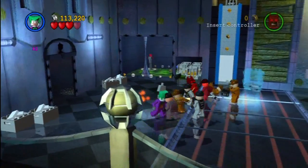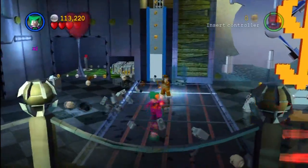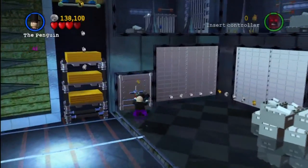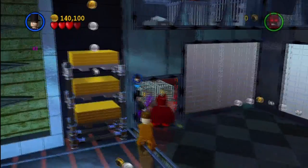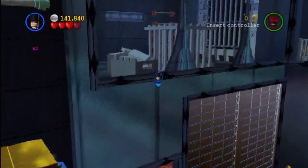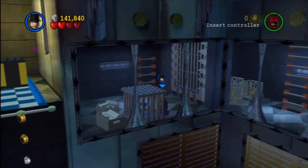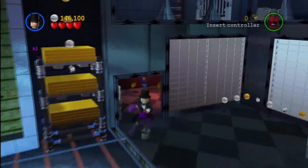I've got an extra one, which I will show you now — where to find your ninth one, and then of course your tenth one. Your ninth minikit is actually located right over here. I gotta find the ladder. This little cage you see with the blue stud — that's where you would find your ninth minikit right there. Now you should have nine.